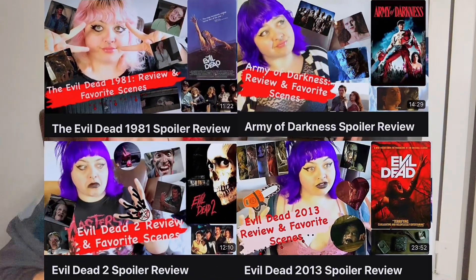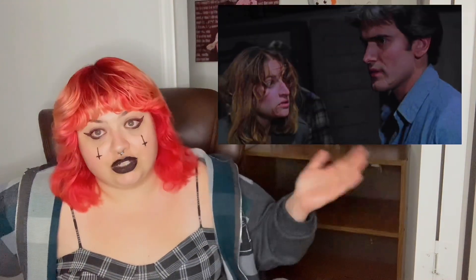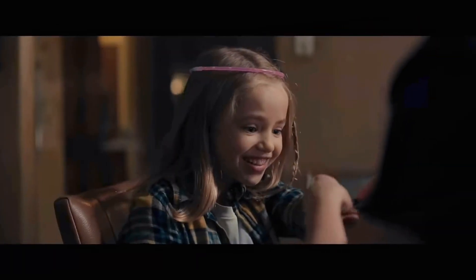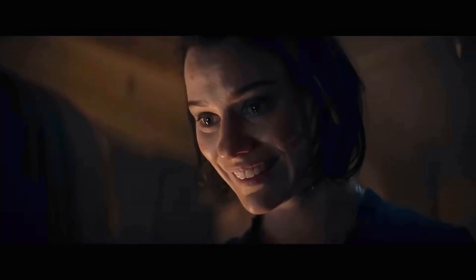This would probably be a good time to bring up that I did do my favorite scenes list of every other Evil Dead movie if you guys want to go check those out. Besides the location, it's not the only thing that was different in this movie. We're now centered around a family — not just brother and sister like the original Evil Dead from the 80s and the 2013 film. We got a whole family: the mama, three kids, and auntie. With a family, there are a lot more emotional connections when one of those family members becomes a Deadite.